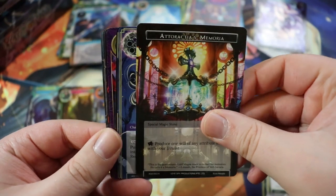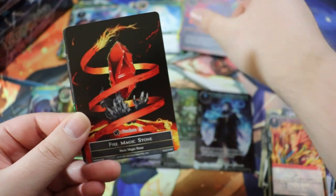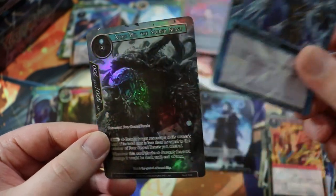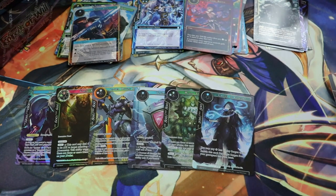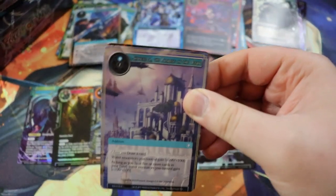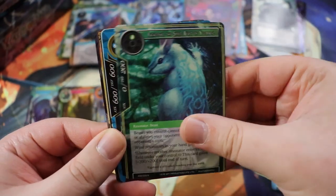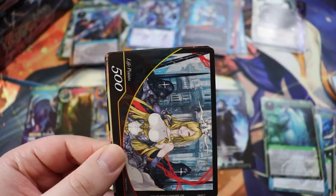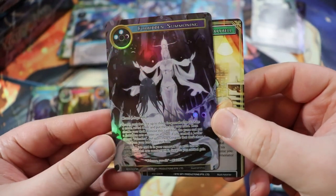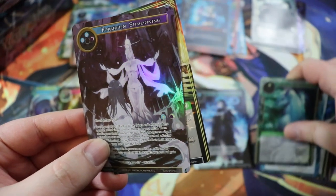There we go — Ataractia's Memorial Final Battle. Excellent. We have a super rare Gear Golem, the Magical Soldier — really good super rare — and then a not-as-exciting full art Tortoise. Still hoping for the God Pack. We have a Silent Mermaid; I really like the art on that card. We have the Tune-Up of Maribel, and then — oh dude — Forbidden Summoning full art! That is absolutely stunning. Gorgeous full art super rare.